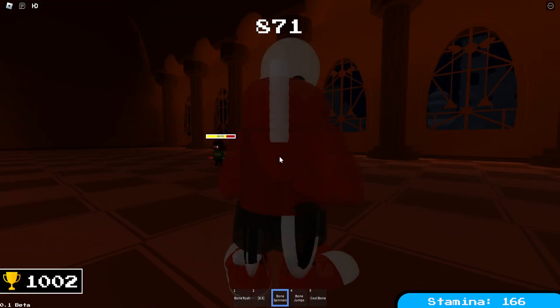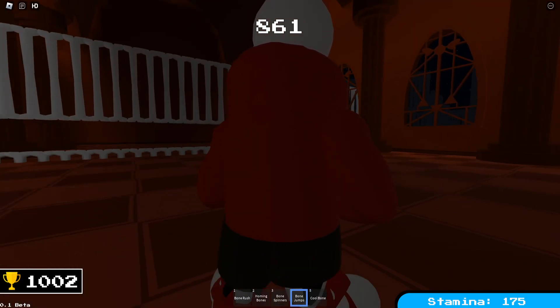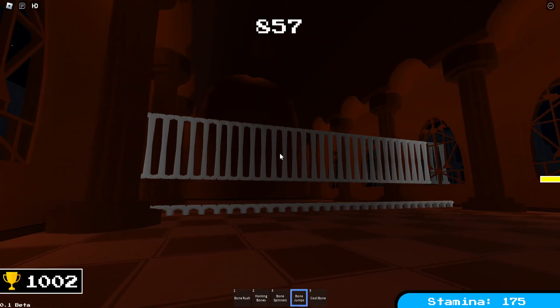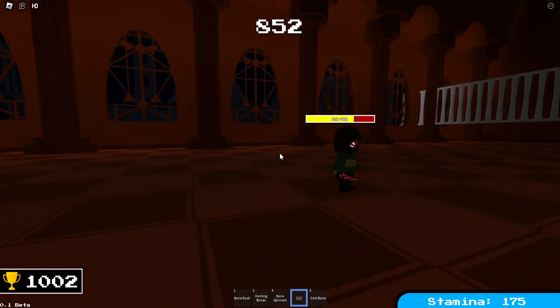With that, let's move on to the next phase, which happens right after I run out of stamina. I brought another combo attack in — I'm not sure what I did. But here's a pattern you have to jump, or you have to weave up and down.